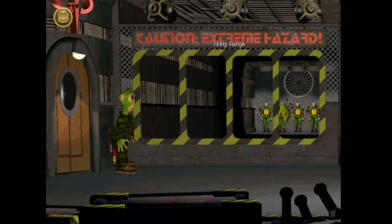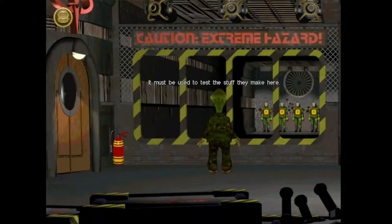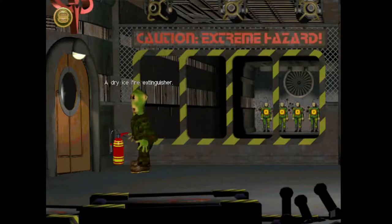There's the firing range — it must be used to test the stuff they make here. This fire extinguisher looks like we can pick it up. A dry ice fire extinguisher. Dry ice, okay. That's pick up. I'm sure that'll be of use.